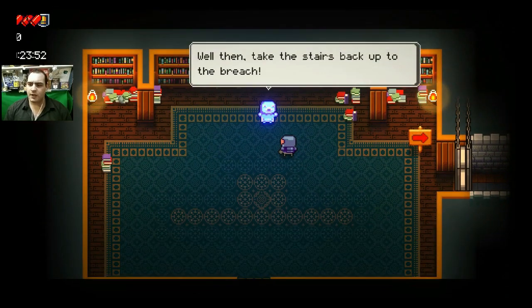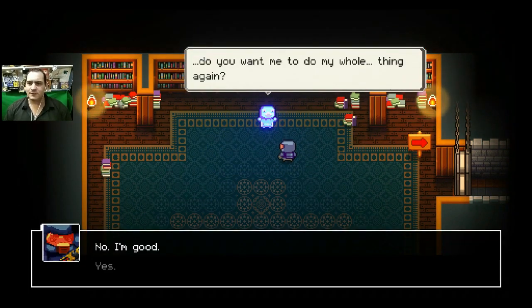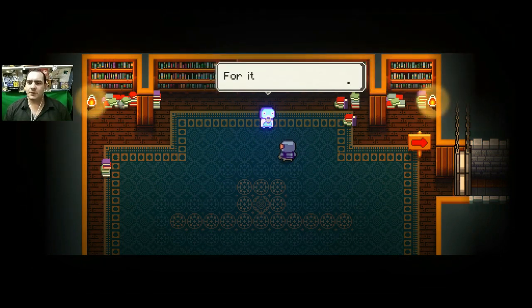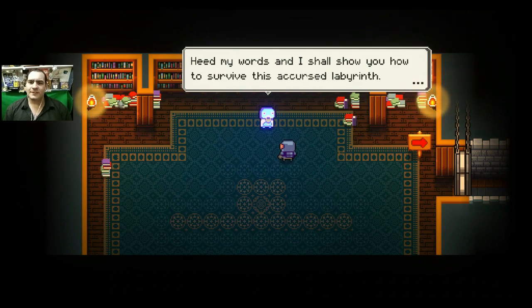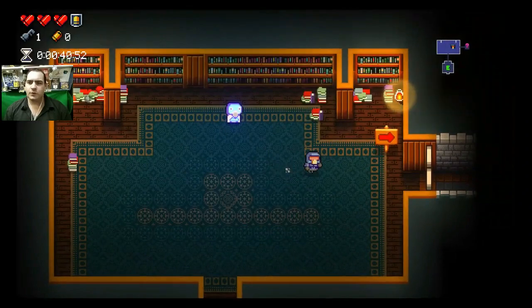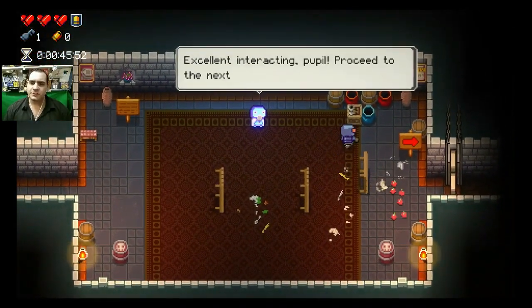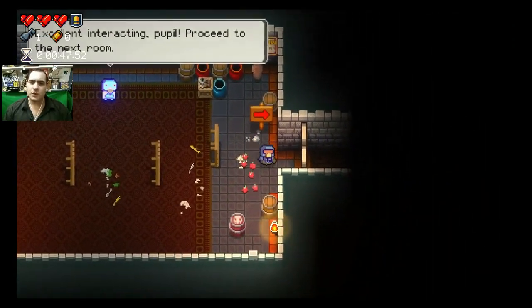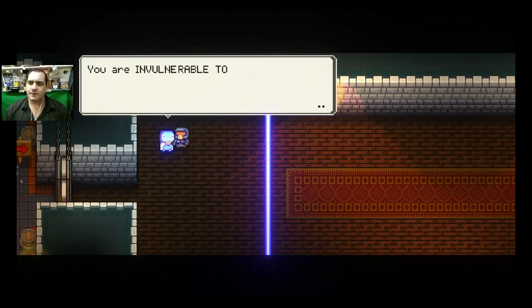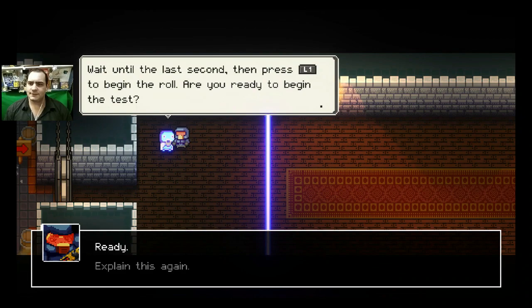We're going to try and ignore this guy as much as possible. We'll take the tutorial — alright, fine. Welcome to the Halls of Knowledge. Heed my words and I shall show you how to survive this accursed labyrinth. We've got to speak to this guy, but we're just going to power through.